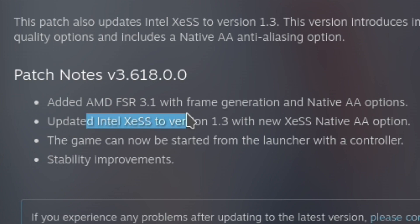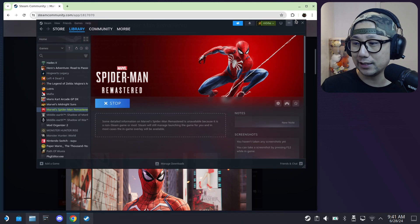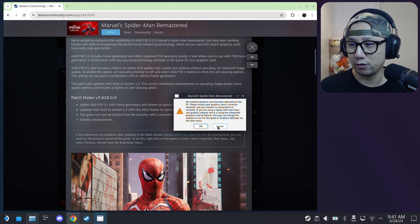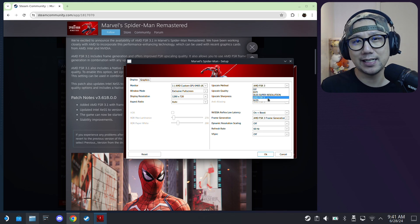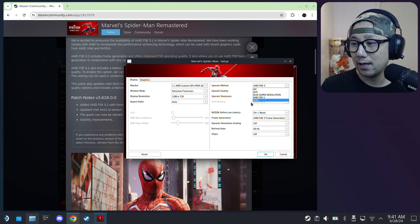It also updated the Intel XeSS to version 1.3 with new XeSS native AA options as well. Let me open up my game — I'm going to show you in desktop mode the game version number, because you can't see it in the game. You can see the game version is 3.618.0.0. If you go to settings, we've got AMD FSR 3 — it doesn't say FSR 3.1, which would have been better and more clear — but it's been updated, so this is 3.1.